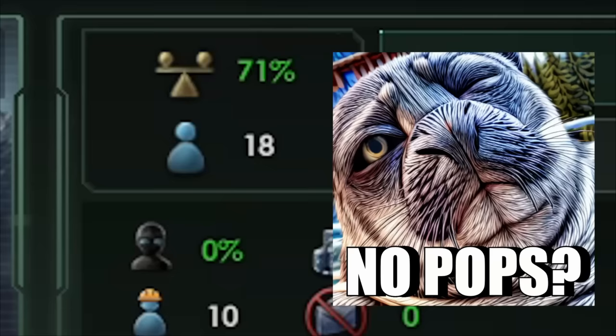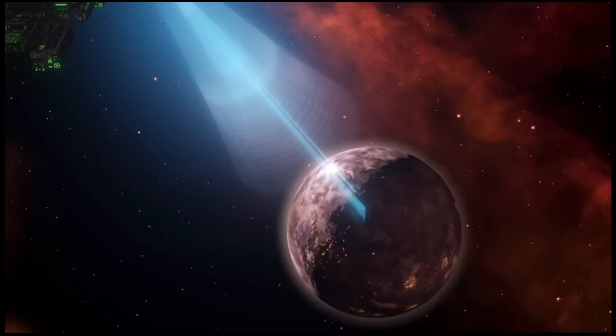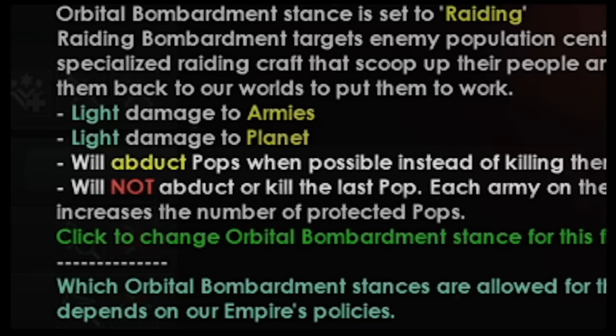Tip 9: no pops? Nihilistic Acquisition has got you covered. This Ascension Perk gives a special bombardment stance allowing you to drain pops from planets like a vacuum cleaner. Unfortunately, this stance doesn't take in the last few pops, so don't expect it to completely decolonize worlds. This bombardment stance is called Raiding.